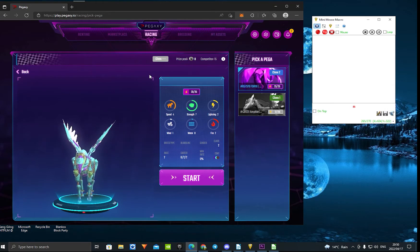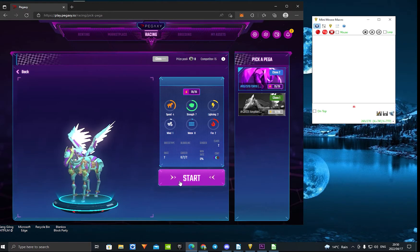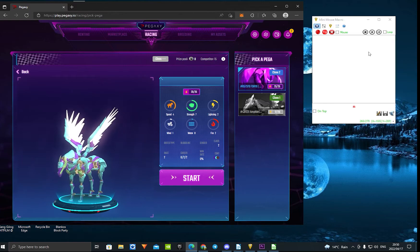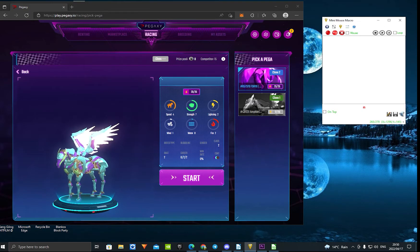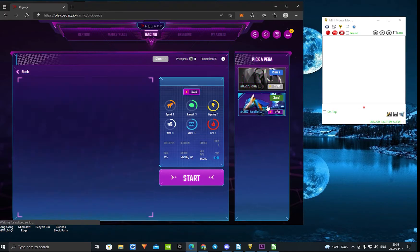Now you're going to take your pegasi on this page right here — the starting page — and you want it to be on the left side. Then you want your Mini Mouse Macro to be on this side right here. You need to be at your starting page. We're just going to use this pegasus, and you need to be on your starting page right here.